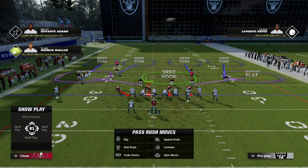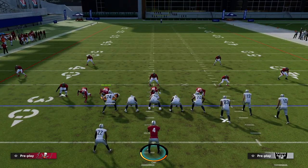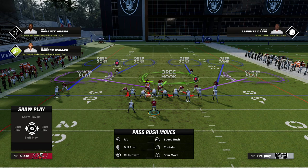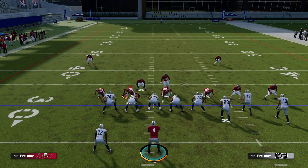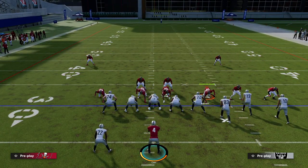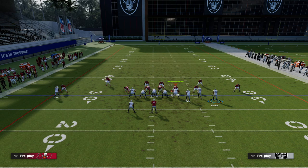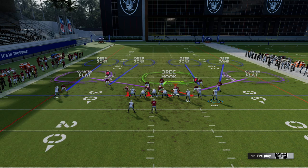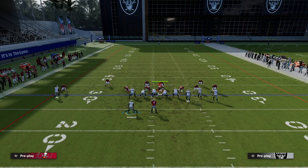Looking at this play here, I'm going to pinch my defense and I want you to look at the left side. If you notice the corner on the left side, he's over the top. Now watch how things I do can change that. If I shade outside he doesn't move; if I shade inside he doesn't move; if I show blitz that corner on the left doesn't move — he's the one player that really doesn't move.